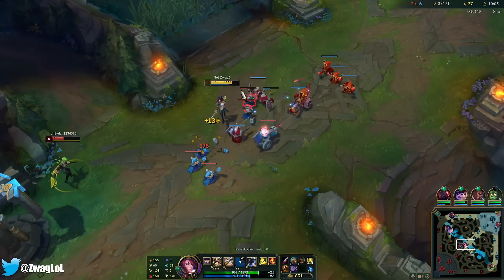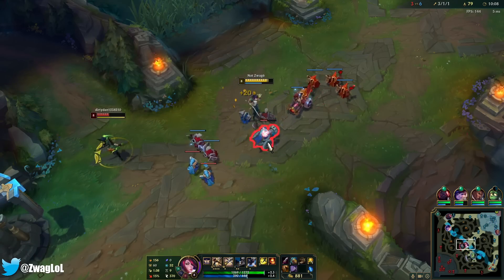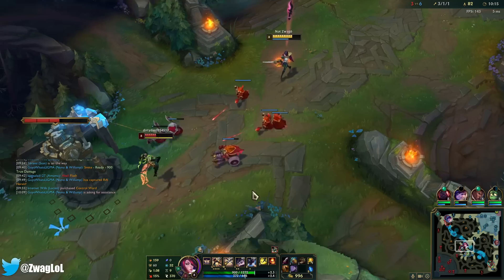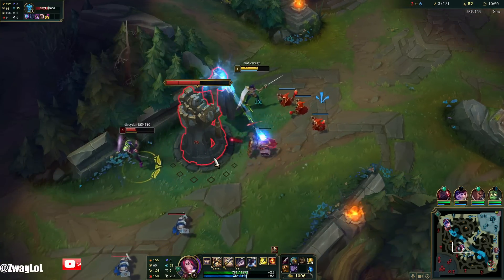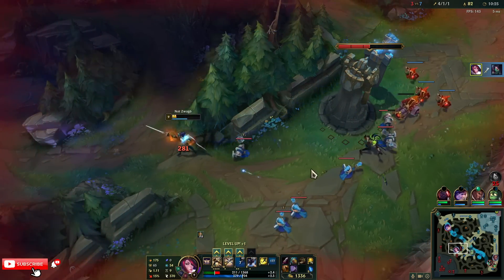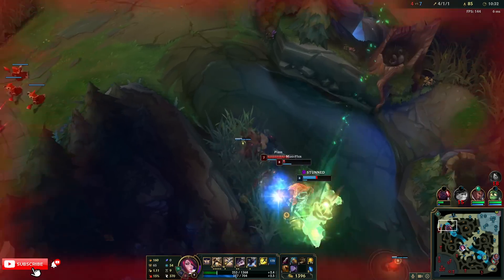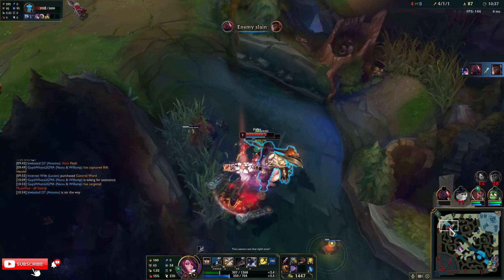I think Sejuani is going to gank mid again because I'm the only lane that's really pushed up much, but it hasn't quite worked for her. She can E me, but I think I'll parry the E. I think I live. What happened right there? I think Kassante is going to die.